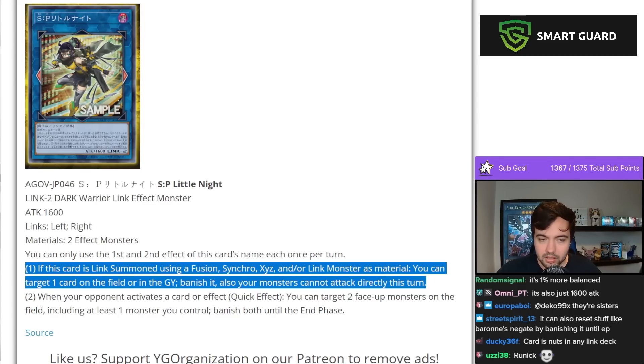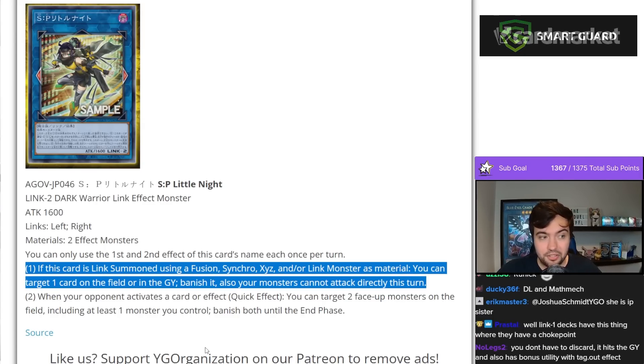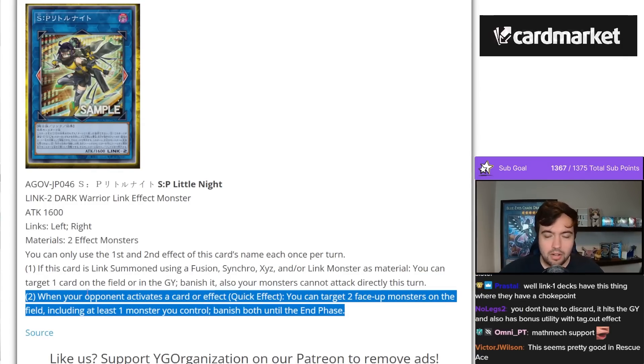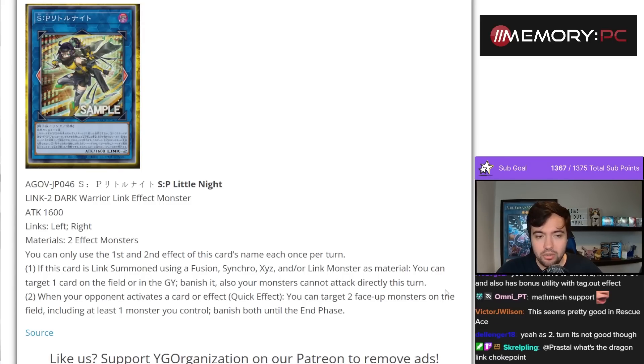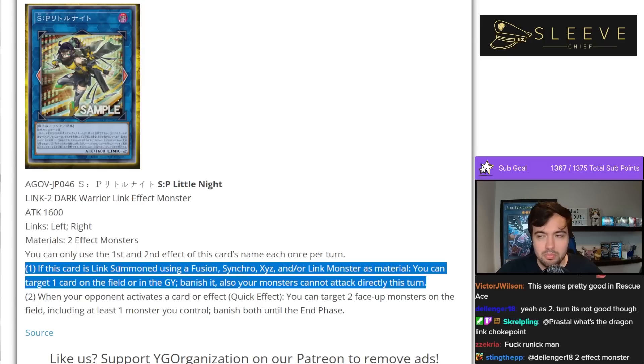You still get spot removal. Runic is another deck that can make it really easily going second. This card is phenomenal in Runics because it also tags out, so it leaves the extra monster zone to make room for your Runics again. In general, you get spot removal when you summon it.